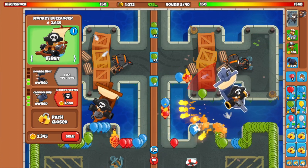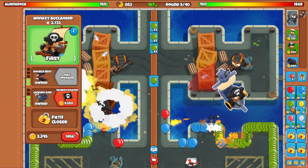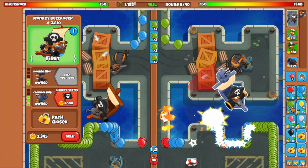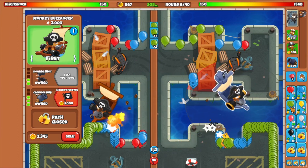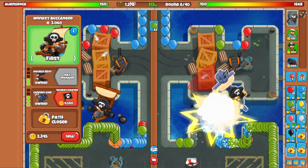You can only send one type at a time — so you can't send grouped greens and then spaced greens afterwards. It'll change to grouped greens. What's the next option? I think for camos, we're not there yet. Next option — I think we're just gonna go for a camo sub.